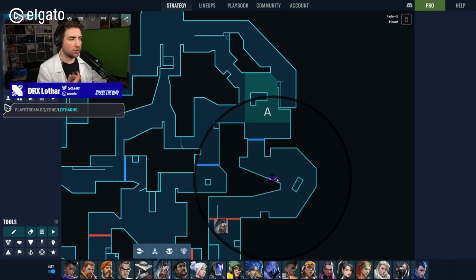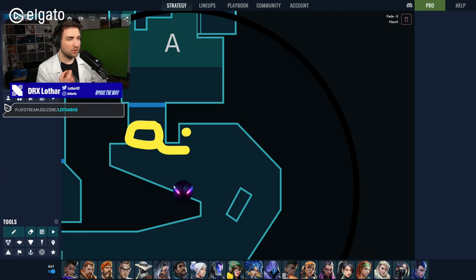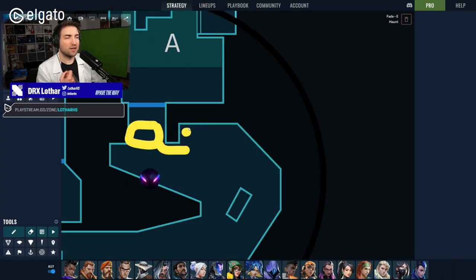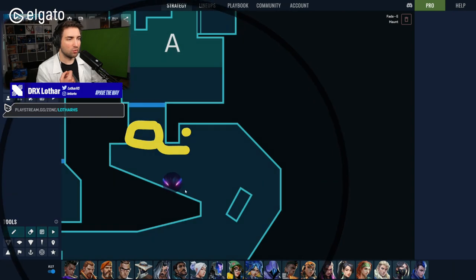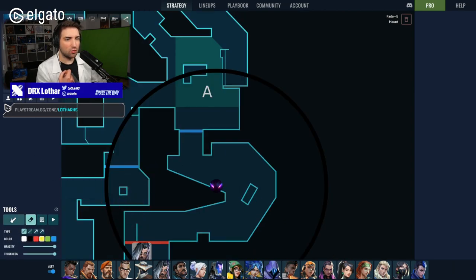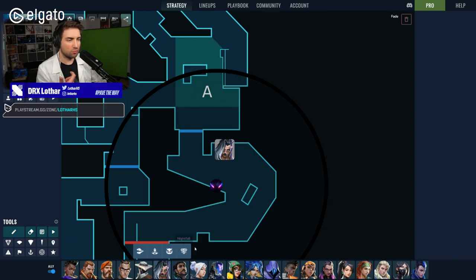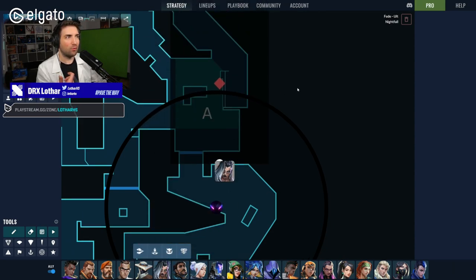We're going to put the Haunt over here in this space, so you can clear every single angle. If someone is aggressive and standing in A main, they're going to get cleared. If someone pushed out and goes to hide in the cubby, still going to get cleared. You want to put the Eye over here to get every single angle cleared. When you do that, you're able to take the space, then go onto A main, ult the site, and do the double Prowlers with the trails active. Then you have the full power of the Ultimate.